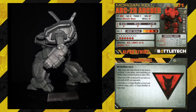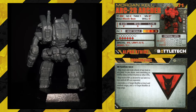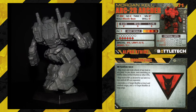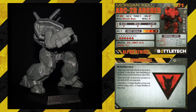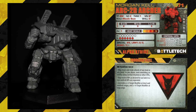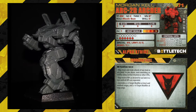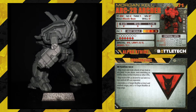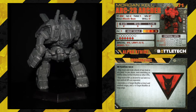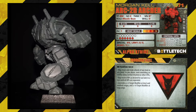Morgan Kell in the Arc 2R Archer for 71 points, which is huge — a massive amount of points to sink into one dude. We have size 3, TMM 1, Movement 8, Missile Boat, Skill 0. That's why he's sinking loads of points into this guy — he is a beast for shooting. Short 2, Medium 3, Long 3, Overheat 1, 7 Armour and 6 Structure, available from Succession Wars till the Dark Age.